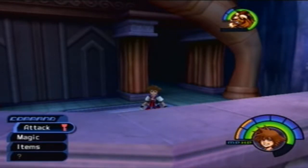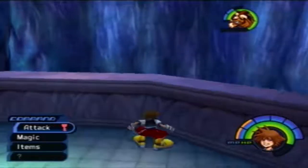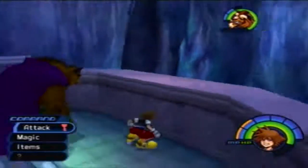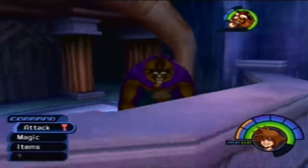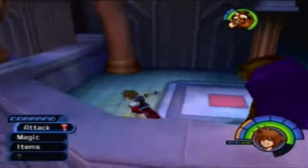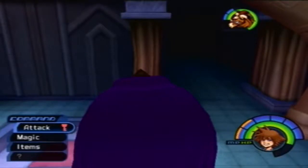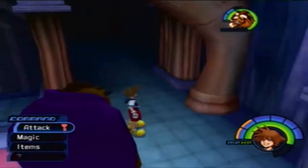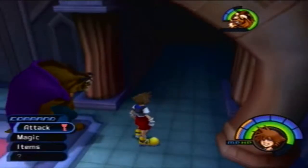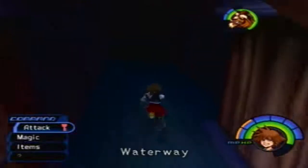Hey everybody, welcome back, this is Skullman012291 and you're watching another episode of Kingdom Hearts. So in the last episode we are still at Hollow Bastion, and we did a couple of things in the lower section of the waterway where we eventually turned some gears around and it sounded like we opened the front door to the castle. But before we go back to the front doors, we're gonna head to the upper section of the waterway and see what's over here.